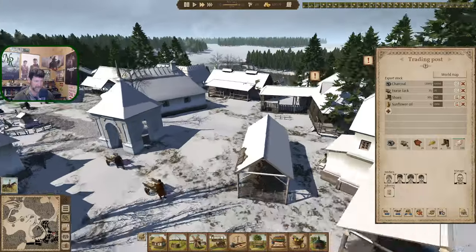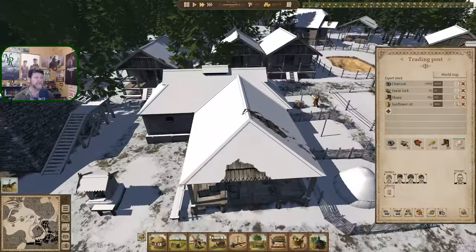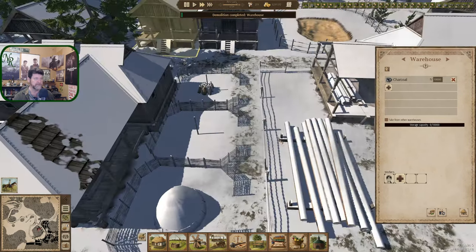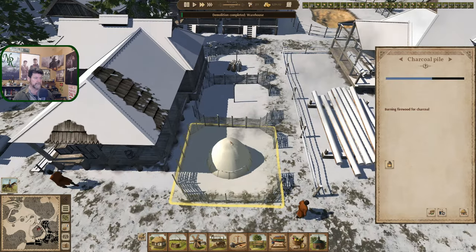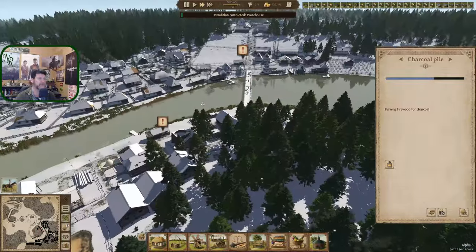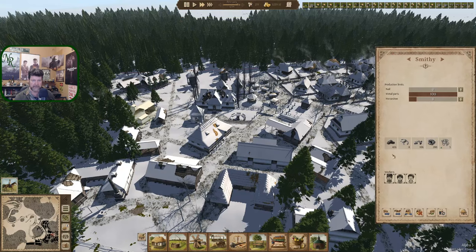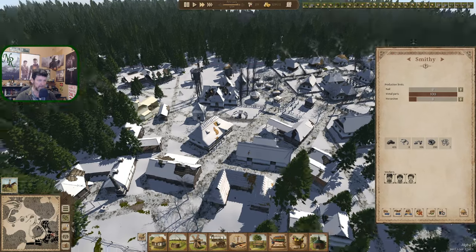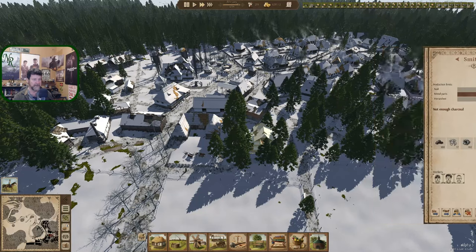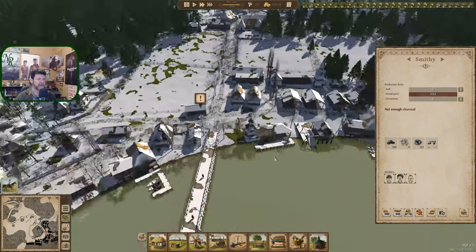That noise was the warehouse just going down, and you're burning — so we're going to have 8 to 9,000 sitting in the air here real quick. Charcoal is used here and we only have 200 available, so that's going to show us we have none. Over here we've got 182, so that's going to go quick.